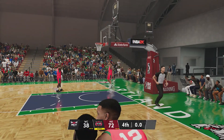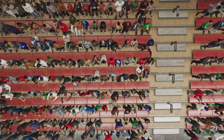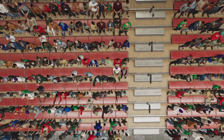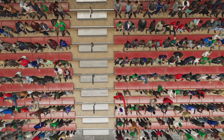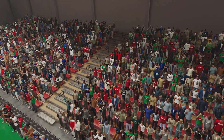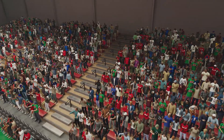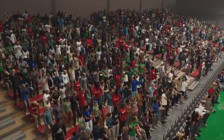We see the Red Claws taking the W here. He was unconscious from beyond the arc and coach recognized it, kept calling his number, and he kept delivering. It's so important for him to show that he can stretch the floor — imperative in today's game. Tonight a big step forward for him. And with that, our broadcast concludes — thanks for joining us for this presentation of the G League.